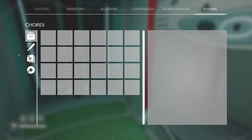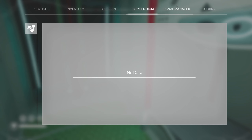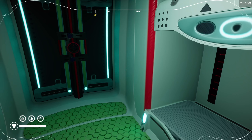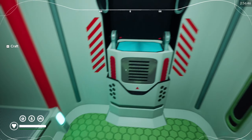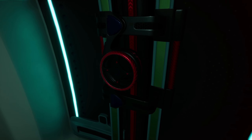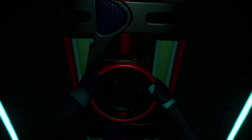What are we supposed to be doing? J for journal, inventory, blueprint, compendium, signal manager, landing pod. So we can actually sleep here, craft there, landing manager pod, inventory, open landing pad. Didn't give me that option before, or that I saw anyway.